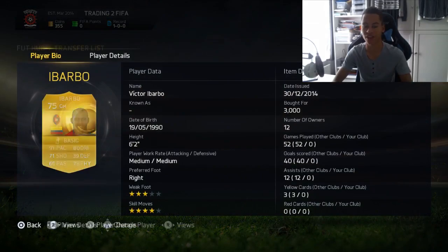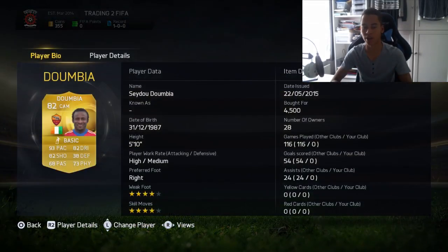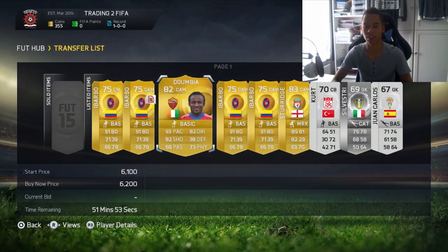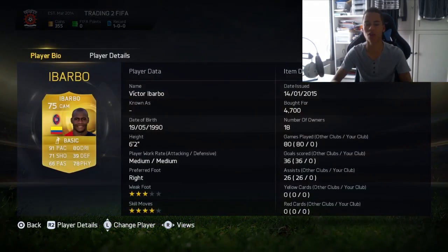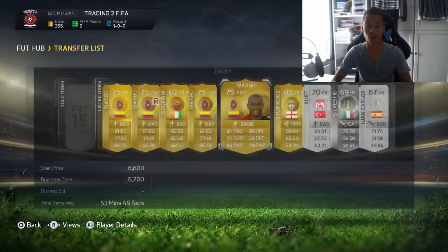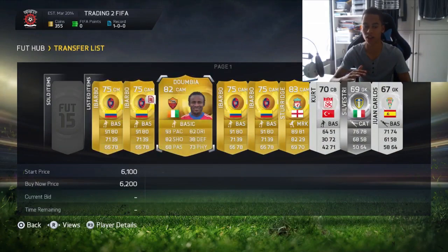From last episode we had Ababo — I had to lower his price to 5k — and Dumbia. We went to do the converted player method and while checking Ababo's buy now, we picked up two more cards: one for 4.7k and another for 5k. The next cheapest on the market were about three cards at 7k, so I just undercut with all of these cards and hopefully they should sell.